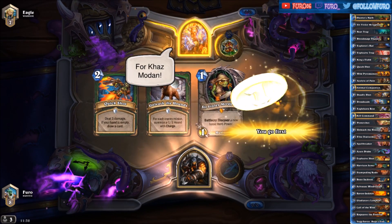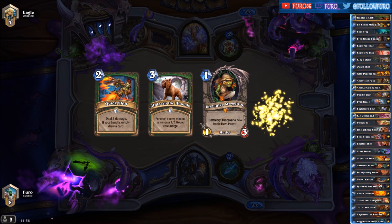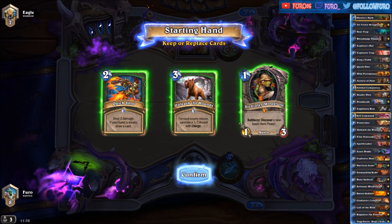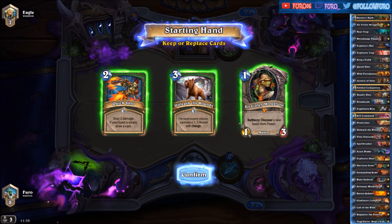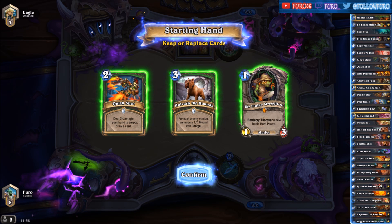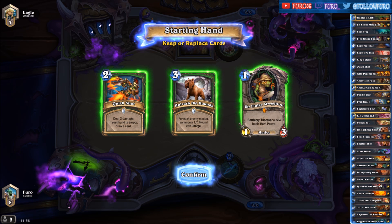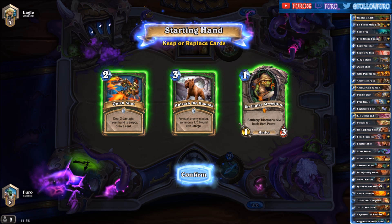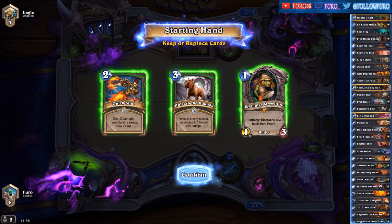Hello fellas, how are you doing? Welcome to another Hearthstone deck presentation video. Today we are looking at a control hunter deck — we are not seeing it that often on the ladder. It is a deck made by Ravaskidu, and he was able to reach legend with it. It is featuring Yogg-Saron and Reno Jackson, as well as the Explorer's Hat.